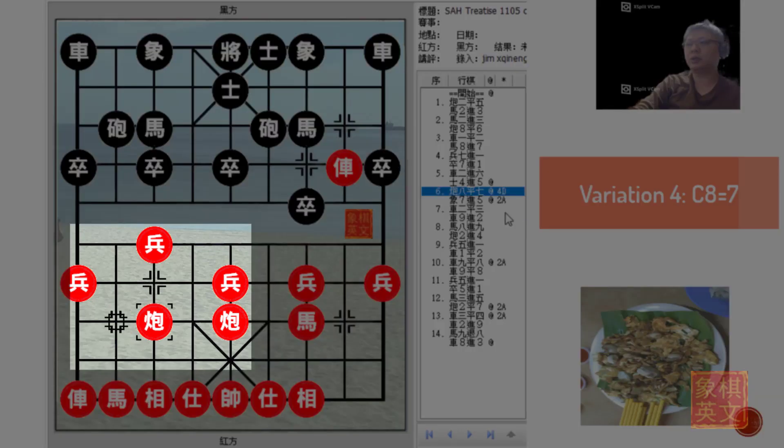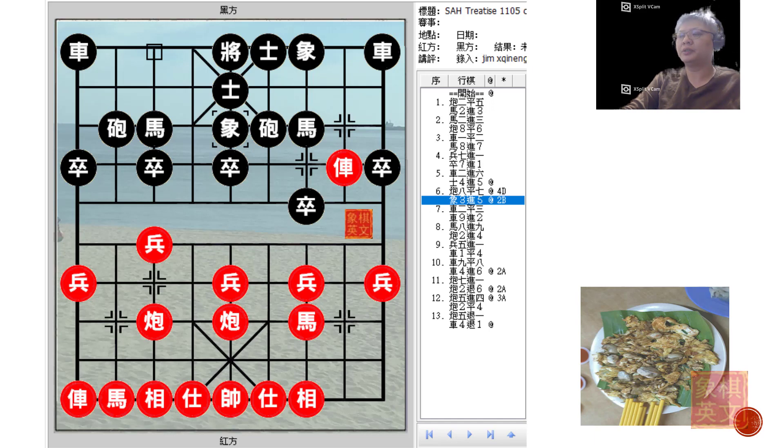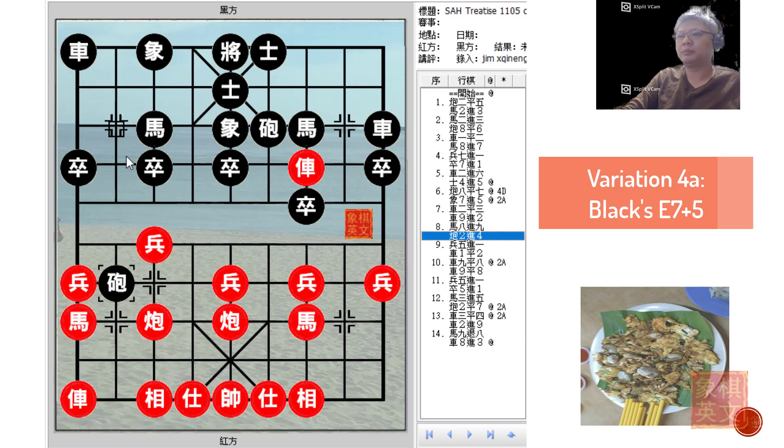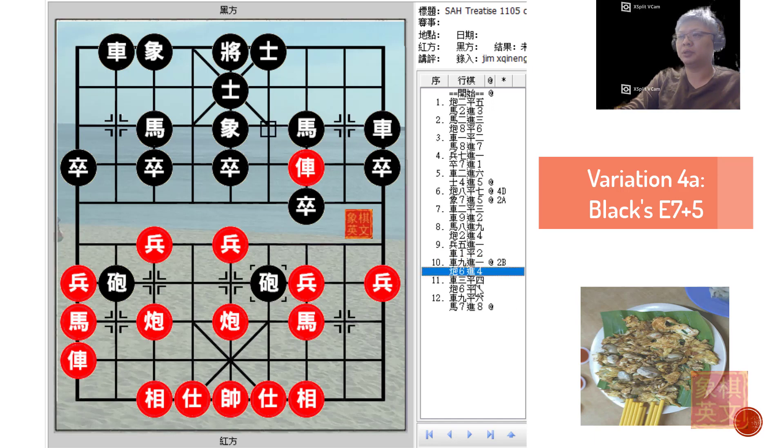Finally, the last variation in the book: Variation 4 of the 5-7 cannons attack. There were two sub-variations: first E7+5 and the other E3+5, both with different implications. For E7+5, protecting the horse, Black would use his pawn rank cannon to threaten to capture the red pawn to attack the red chariot, which Red will not allow. In this situation, the red left chariot should be developed as a foul chariot. Developing it as a rank chariot would be a big mistake, because Red would simply play C6+4 and still threaten to attack the pawn.